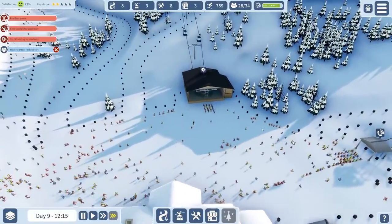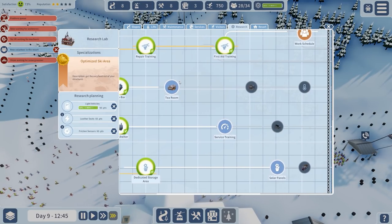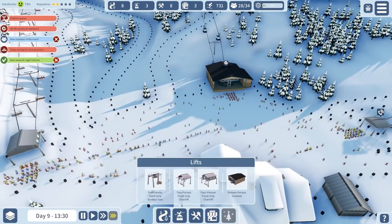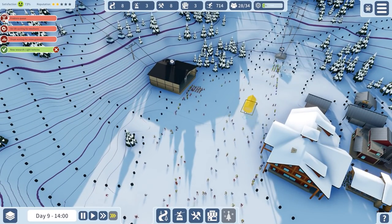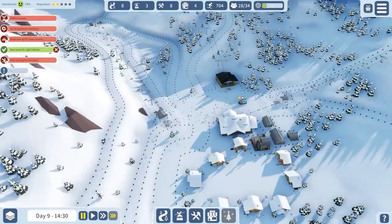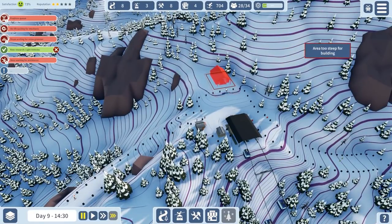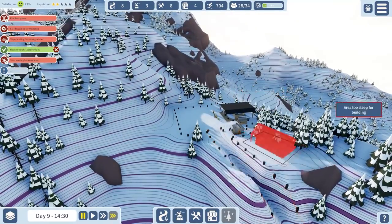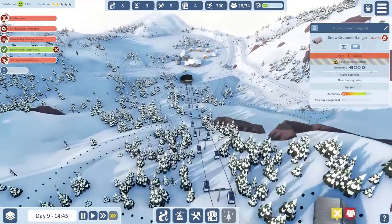Let's see how many people flock towards that - pretty much the entire resort, okay! Service training and then over to a large shelter - we'll place a soup bar in here. Waiting for snow groomers - we need a snow groomer hangar. I can place it up the top here because we're not going to have a slope going that way. A snow groomer hangar up here is more than acceptable.